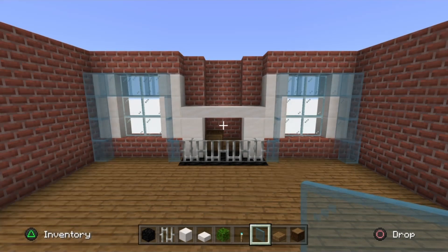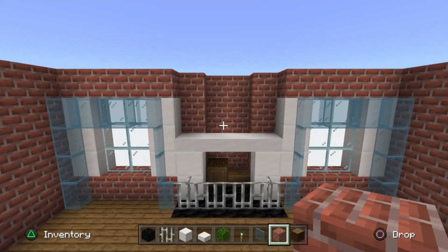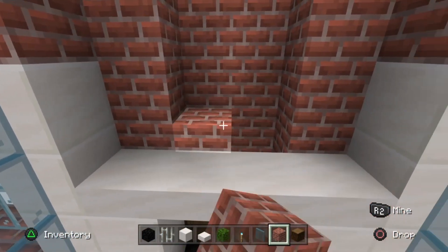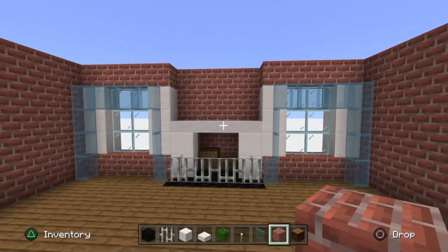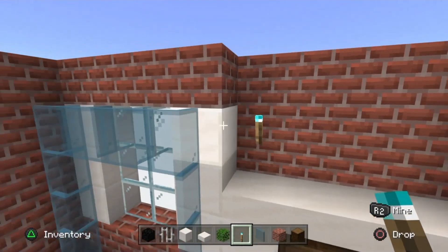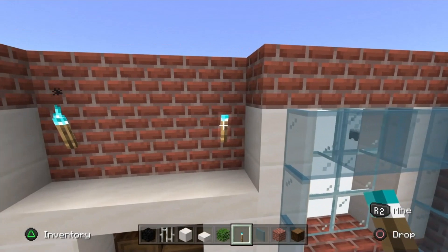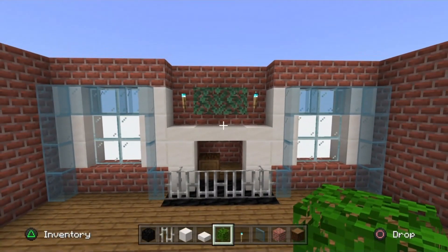I swapped my slab for brick block because I forgot to fill in the rest of the fireplace. Go behind the slab and fill in those two blocks, the two beside them, and the two up there. Then place soul torches on both sides in line with the top of the window, and two oak leaves in between them.